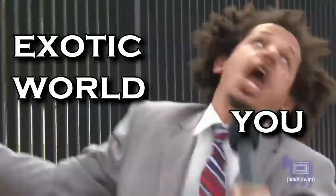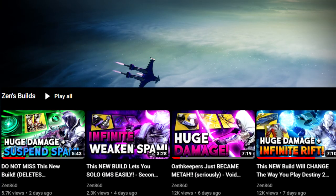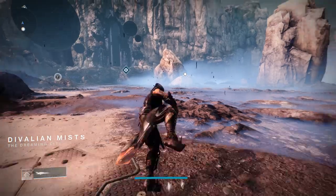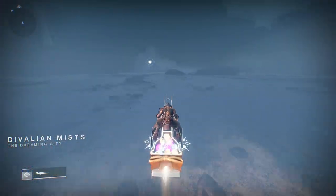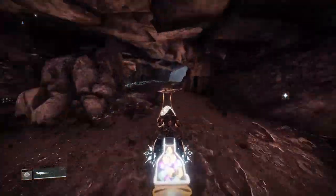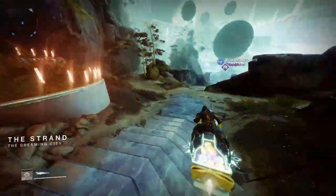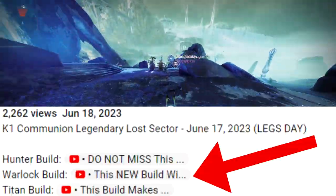I heard you want to beat the Lost Sector fast. I'll be running this Lost Sector with a very in-depth build that I made a whole video on previously. I'll briefly describe the build after I show you the location of today's Lost Sector. The exotic armor in rotation today is Arms. Today we'll be clearing with just one class, but there are builds for all three classes in the description.